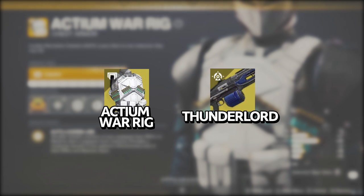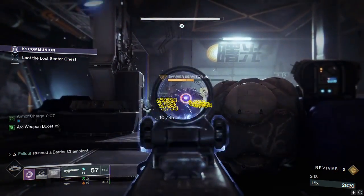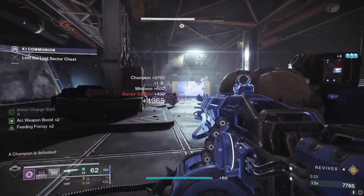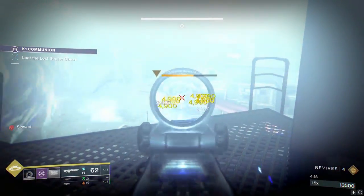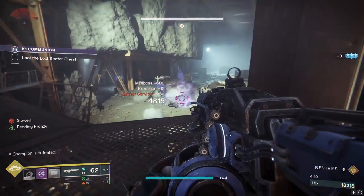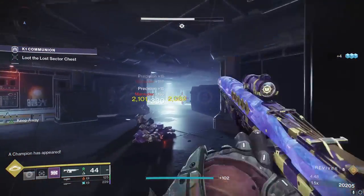And on the subject of classic pairings, Actium War Rig and Thunderlord. I can hear the groaning from many LFG-ers by even mentioning that combo. Let me clarify — is this the hands-down best DPS option as a Titan player? No, it is not. But is it an uber straightforward, dummy-easy way of dealing respectable damage? Yeah, it is. Actium War Rig will steadily reload part of your equipped machine gun from reserves, and Thunderlord not only hits hard but will generate lightning strikes when you deal continuous damage.